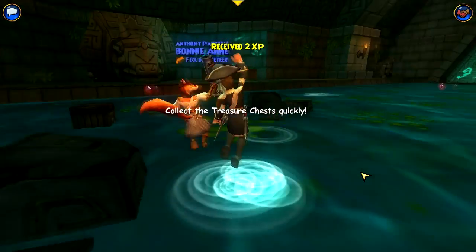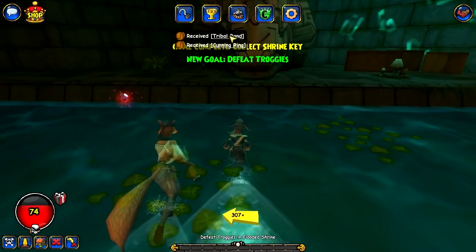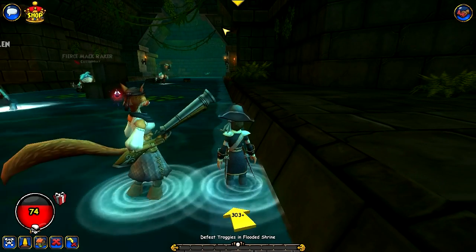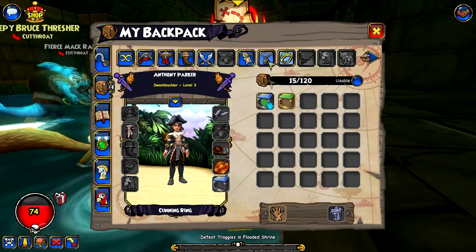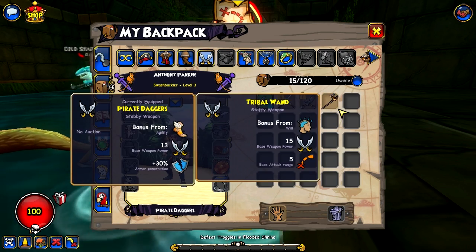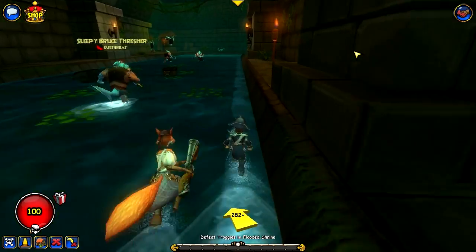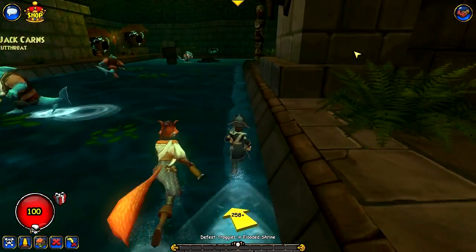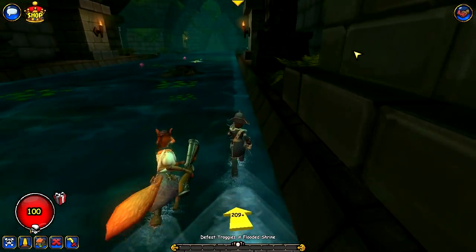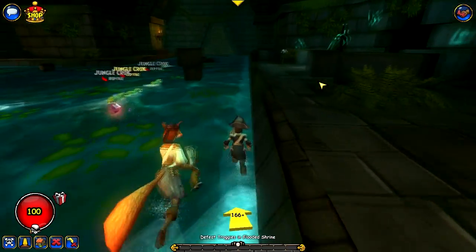We've got the key and got a ring. I basically get items along the way and I'll keep changing gear as I see it get better. Now we need to go ahead and go to the shrine, lower the water so we can cross, make it to Finn, and get the jade amulet back for Captain Avery.